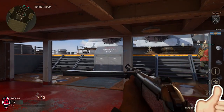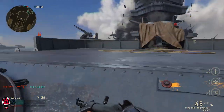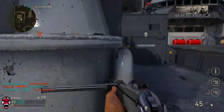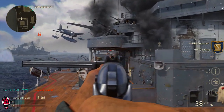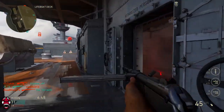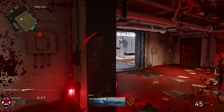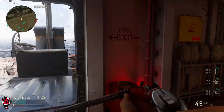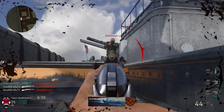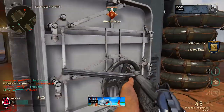Something that most people may not know: when you prestige each division four times — which is the max prestige — you get an epic variant of the weapon you unlocked at prestige one. So if you max prestige infantry you get an epic SVT variant, airborne gets an epic MP-40, armored gets an epic MG-42, mountain gets an epic Kar98, and expeditionary gets an epic sawed-off shotgun. This means you can get free epic weapons without using supply drops.